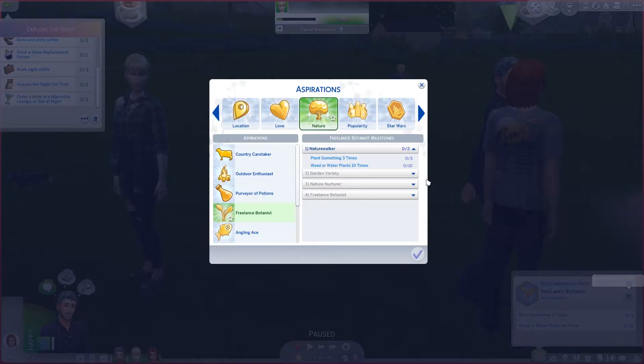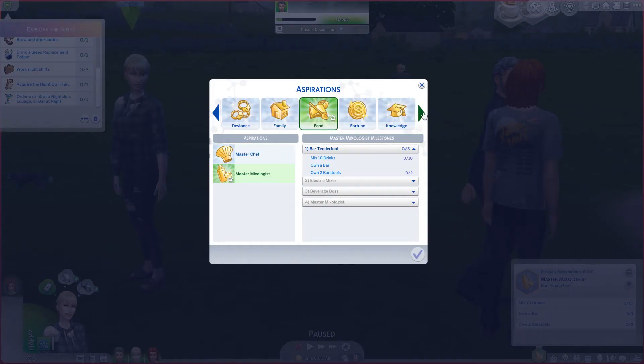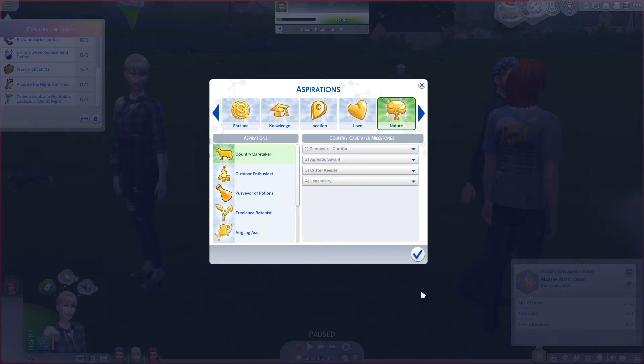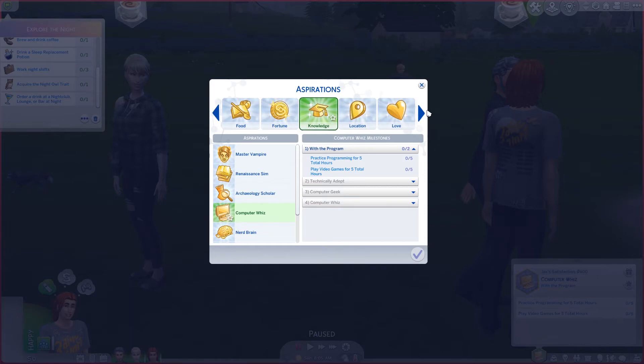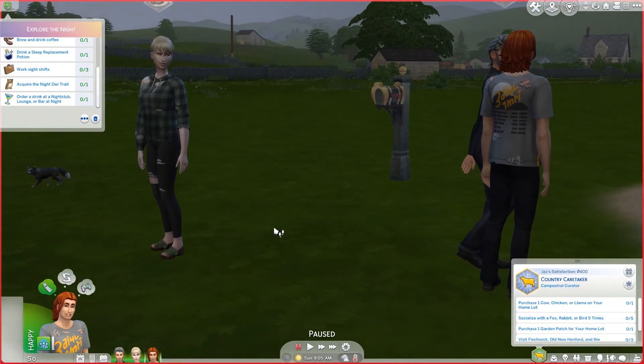We're going to switch them all over to the country caretaker aspiration and head to Finchwick to see if we can get any errands to earn money. Once Alice is set up, we'll have him join one of the night shift careers. I'm guessing when any of them do the required things it'll count for the scenario. We need at least one Sim to stay awake for five nights — probably all three — but it might be hard the first night unless we get 500 points quickly.